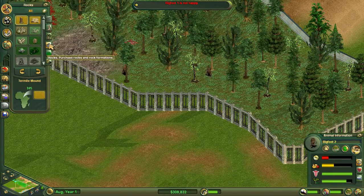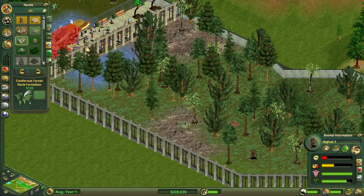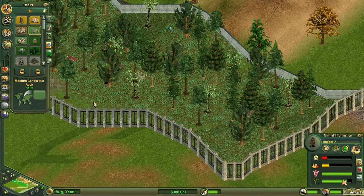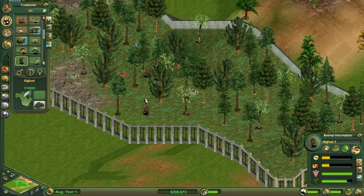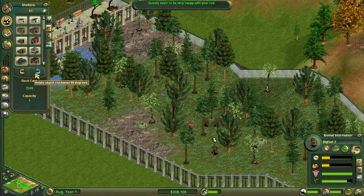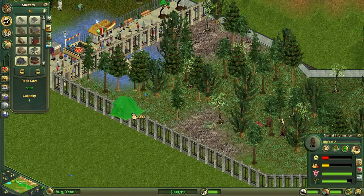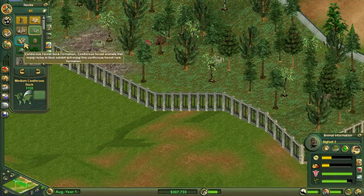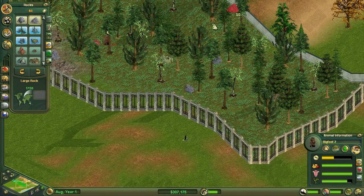They are looking quite content. Let's give them some rocks — there is a medium one. Let's put it where the guests can see as well, because I think the guests will like to see a lot of the rocks. Bring another rock there. Suitability is at 83. Not enough shelters, so let us get the shelter. There is the rock cave — let's turn it so that the guys can get in nicely, and the guests can maybe see them. Suitability is 83, so let's go and get a few more rocks to keep them happy.